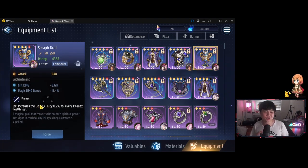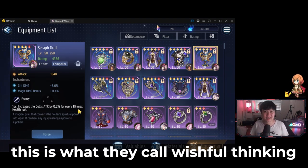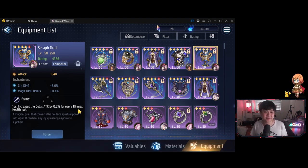Moving on, I've got this chalice over here. Now, frenzy is probably the most disappointing effect out of all of them. It reads: increase the doll's attack by 0.2% for every 1% max health lost. When I first read this, I was like, oh man, it sounds freaking awesome — I can just keep taking damage, healing it up, and get more attack over time. That is not the case. I tested it on the dummy. How frenzy actually works is it's based on current max HP. So if you are always at full HP, you're not getting anything. Just hop into the formation simulator and try it yourself — see the damage at full health, take some damage, then heal back up to full, and you'll realize you're doing the same amount of damage as at the start.